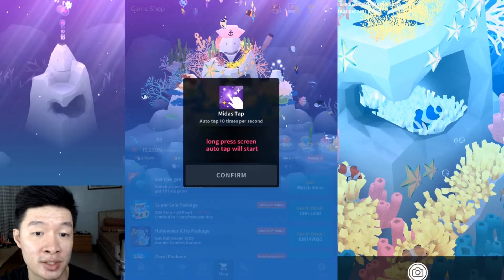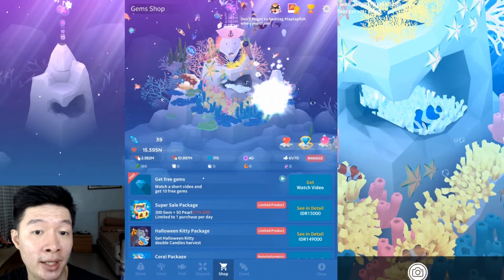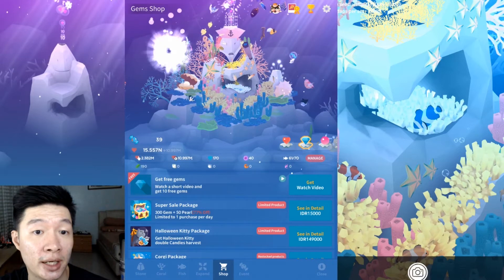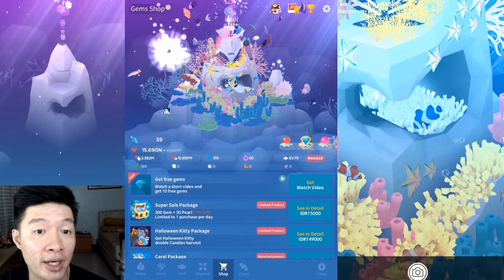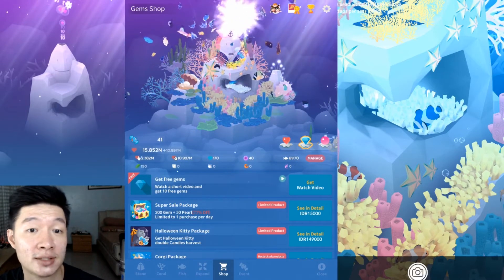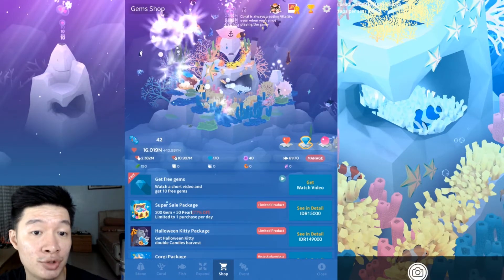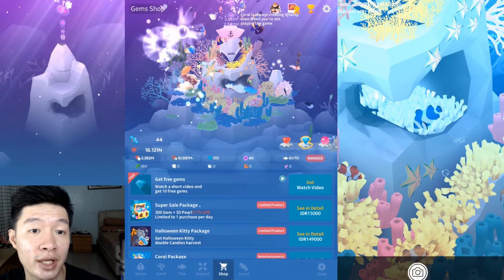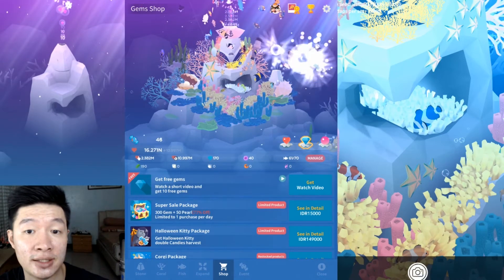What this item does: long press screen, auto-tap will take effect. Oh my goodness, I don't have to tap anything else on the screen — just move my finger around. You just leave your finger on the screen. That's the most appropriate way to express it: you don't have to sacrifice your time or energy for tapping. This is just so great — wow, I can even get the candies! Did you see that? I got this candy as well!